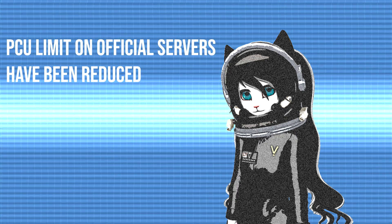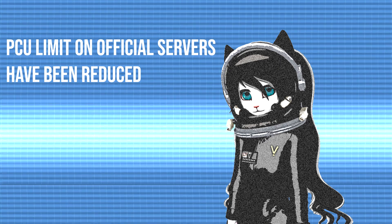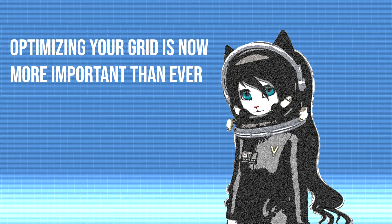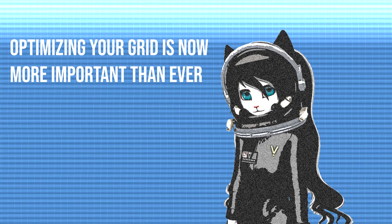I was planning to make this video before the economy update, but now that the economy update is out and the official servers understandably reduce PCU per player, to compensate for more things to be able to be put in, I think it's more important now more than ever to show how to optimize your ship or station and reduce their PCU without reducing their functionality.